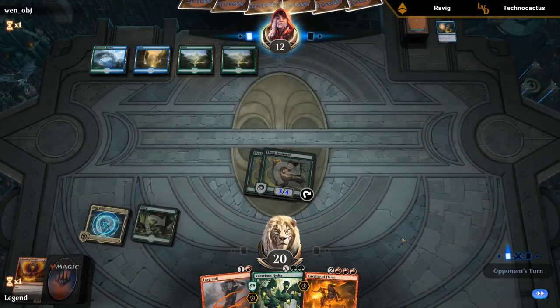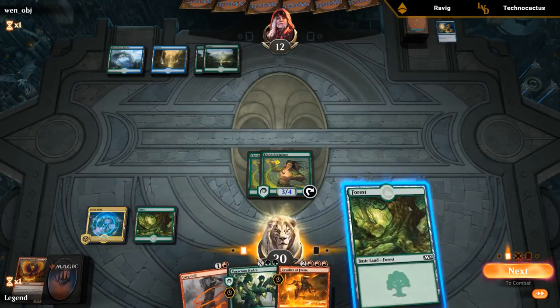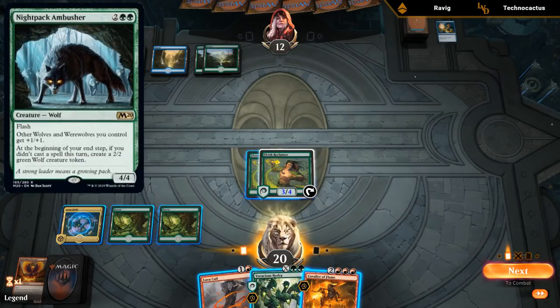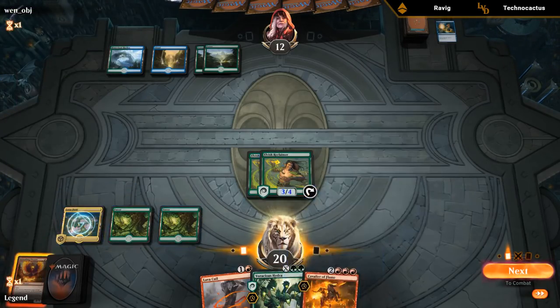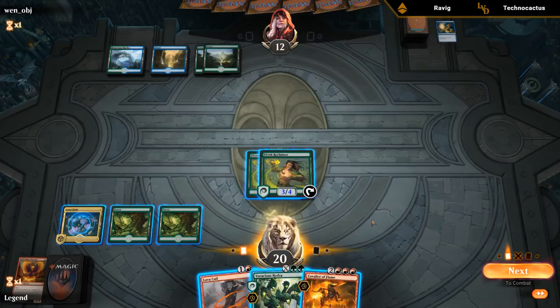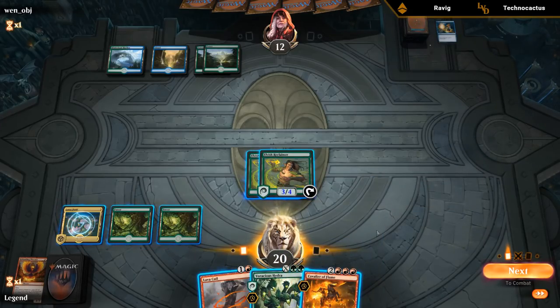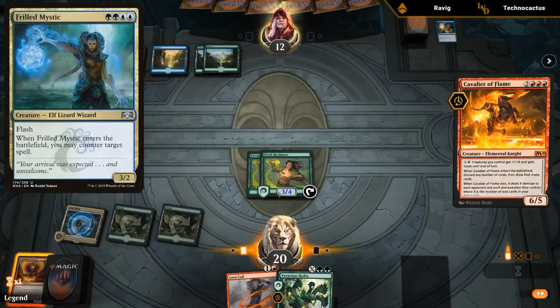Playing against Simic Flash — this will probably get countered. Now if we draw Kiora we get to make more mana with the Lotus Field. We're getting into Branchloft Pathway territory. Playing Cavalier pre-combat makes sense because if they counter it, we know we can attack with the Reclaimers. If they don't counter it, we can attack or hold back. And if they Frilled Mystic, we can still attack with both.